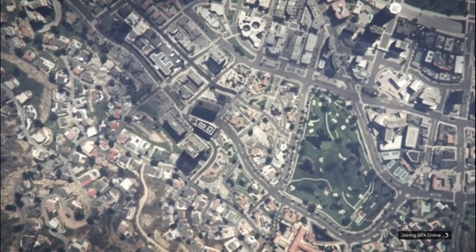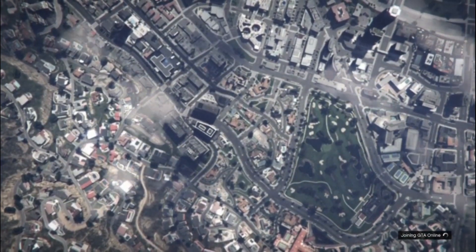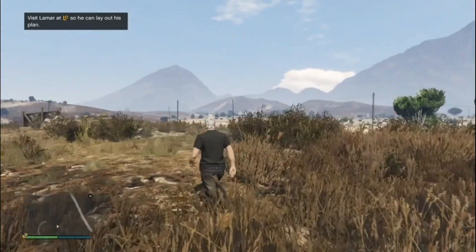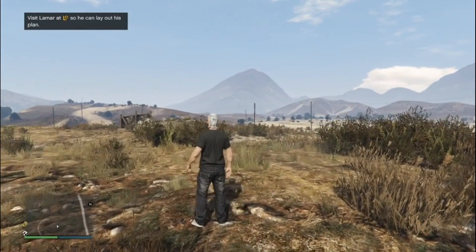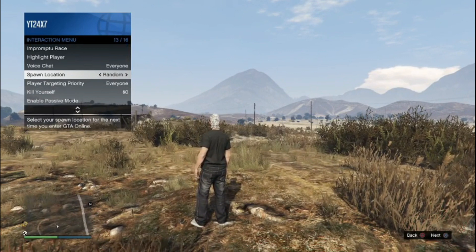Once you load the file, you have to go to an invite-only session and set your spawn location to random. Even if it's already set to random, you should still go online because I've observed that the glitch works better that way.